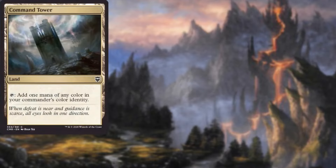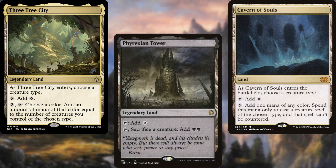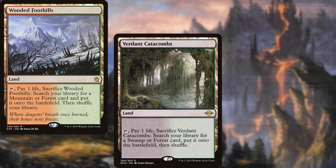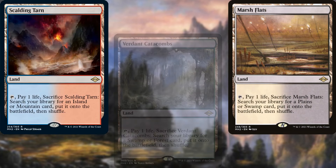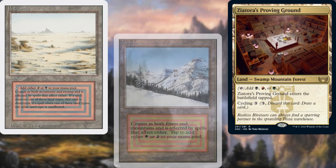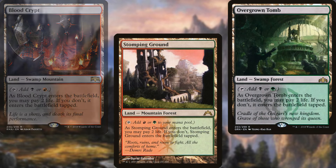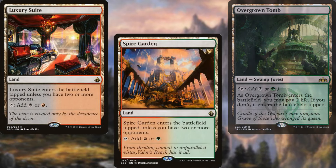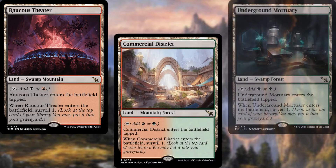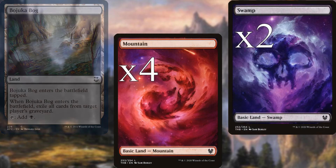Our land base consists of Command Tower, Exotic Orchard, Cavern of Souls, Three Tree City, Phyrexian Tower, Bloodstained Mire, Wooded Foothills, Burden Catacombs, Marsh Flats, Scalding Tarn, Misty Rainforest, Ziatora's Proving Ground, Badlands, Taiga, Bayou, Blood Crypt, Stomping Ground, Overgrown Tomb, Luxury Suite, Spire Garden, Undergrowth Stadium, Raucous Theater, Commercial District, Underground Mortuary, Bajuka Bog, four Mountains, two Swamps, and three Forests.